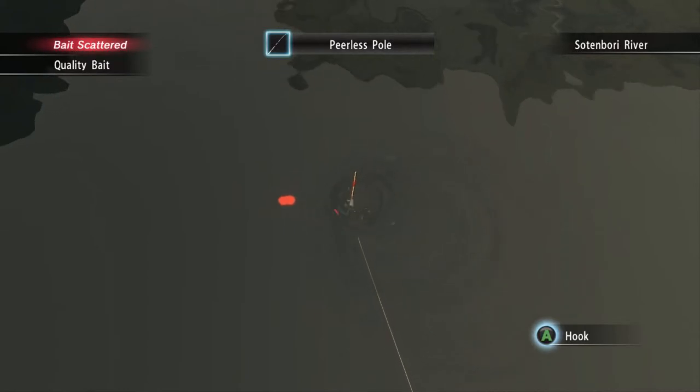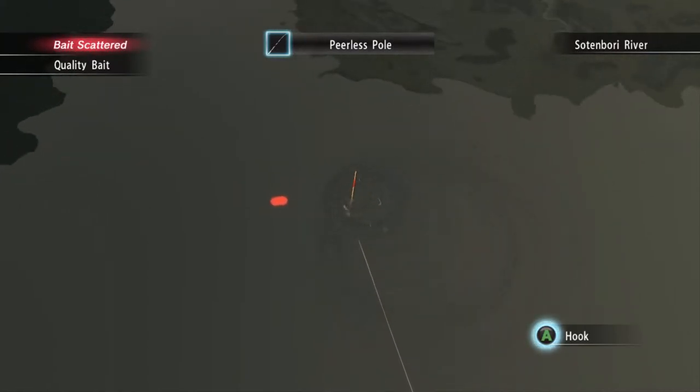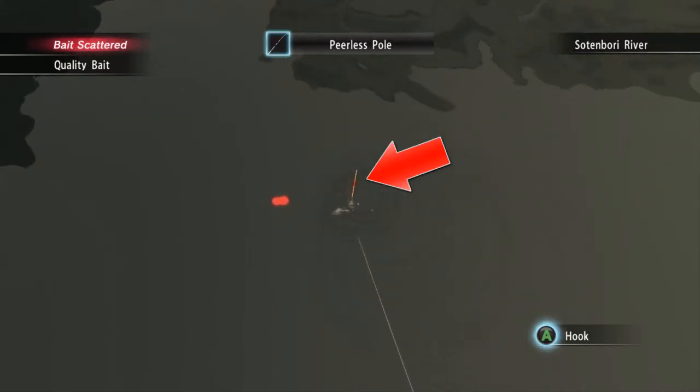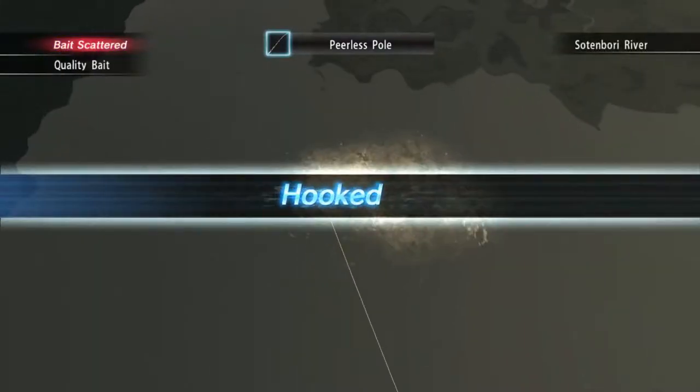It's not guaranteed that the softchill turtle is going to be the outcome from that icon, but this is the best you can do. For those who are new at fishing, wait for the red part to go in the water and then you hook — don't let it go down completely, just a little part of it.